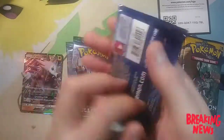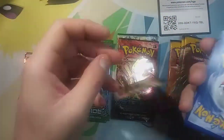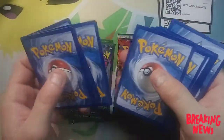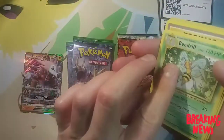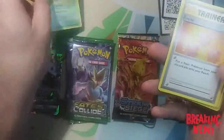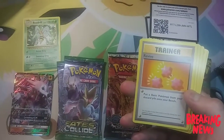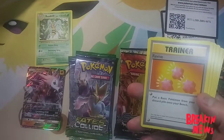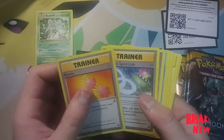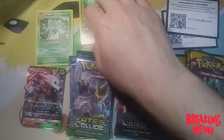We'll start off with Evolutions — go ahead and hit that up. Alright, Evolutions. It's not four, it's three, but here's our rare: it's a Beedrill. Let me move this camera — there we go. And where's our reverse? There we go, reverse is a Pikachu.